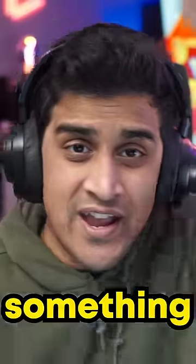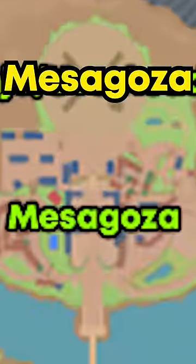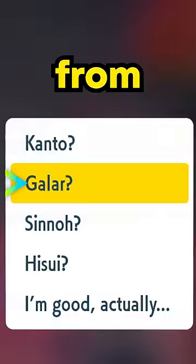Did you know your old Pokémon games for the Nintendo Switch actually do something in Pokémon Scarlet and Violet? If you go through the front gate of Mesagoza and walk straight up to a lady by a lamppost and talk to her, she'll give you a few options to select from.